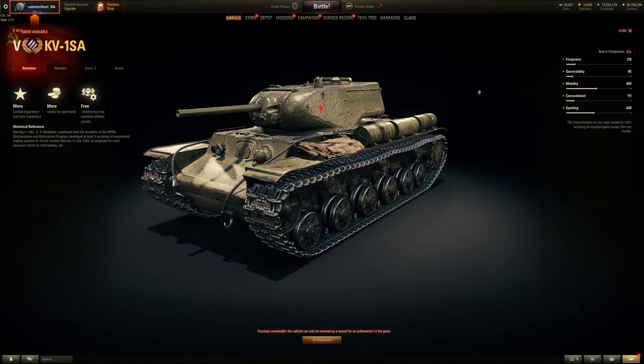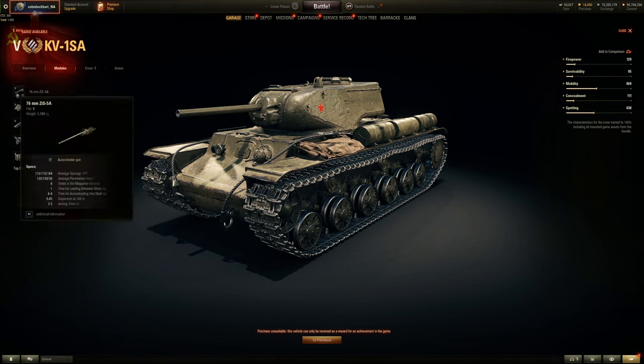Alright folks, we've beaten around the bush way too long, so let's quickly review the KV1SA with all the hidden stats, the armor profiles, and everything in between. It's a premium stock KV1S with a Russian auto-reloader: six rounds for the 76 millimeter, with one shell dealing 110 alpha — so practically 660 alpha burst in the matter of five seconds. Yeah, that's not toxic at all... it's a nuclear fallout pit.